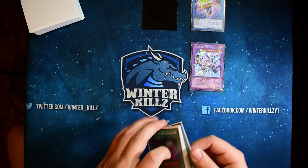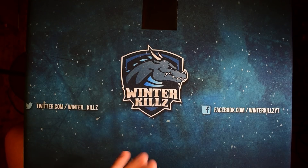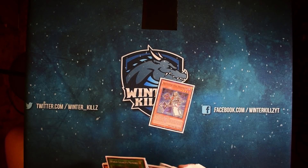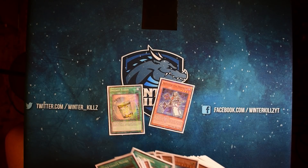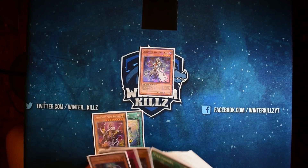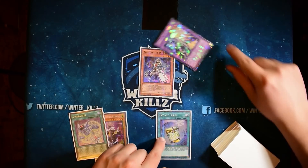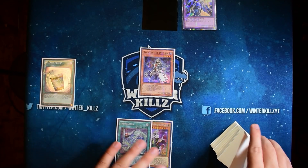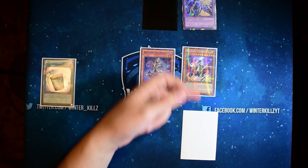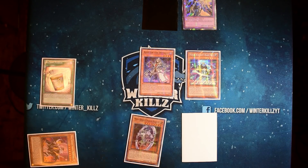I'll show off a three-card combo going second, or three to four cards going first, because it involves getting a search off Blue Sky. Basically just these three cards — Alistar, Instant Fusion, and Invocation. Alistar grabs Invocation, then we Instant Fusion for Raging. Going first this is where you'd need that extra card in hand as a discard target for Morning Star. We summon Raging, and since we're going second, we get a search off it — I'll search Indigo Eclipse.